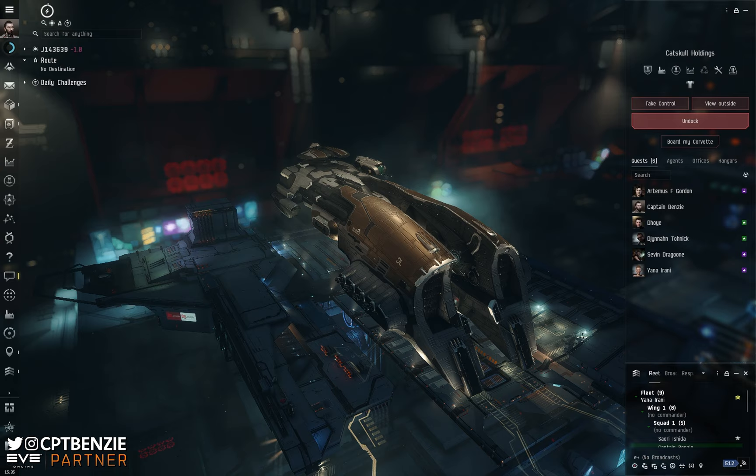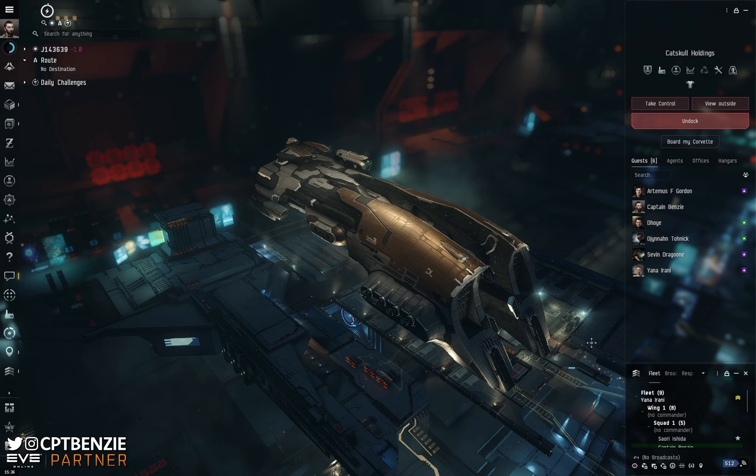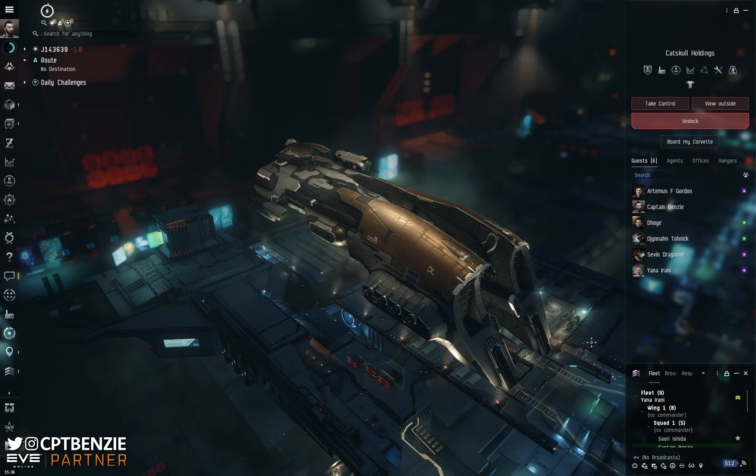While you're down there, come join the Catskull community Discord. We'd love to chat with you about EVE Online, and if you want to apply to the Catskull Corporation, join us in Wormholes, or even just join us in our HiSec station and start learning the game, come apply there. Now let's jump right into talking about the Gallente Federation's Tech 2 Marauder battleship, the Kronos.